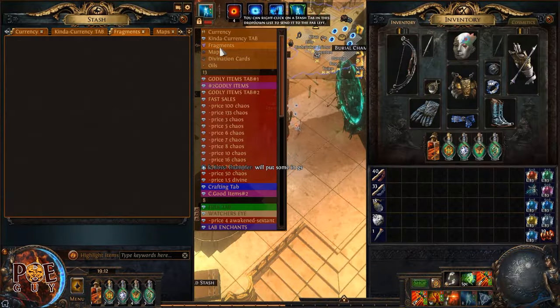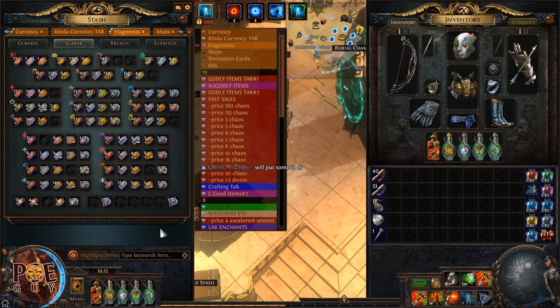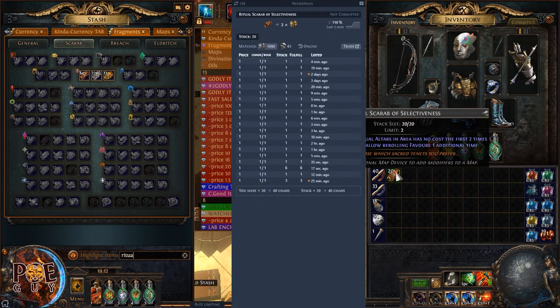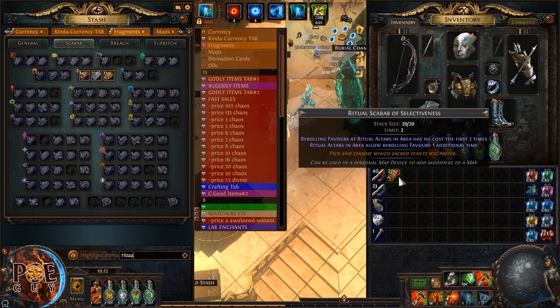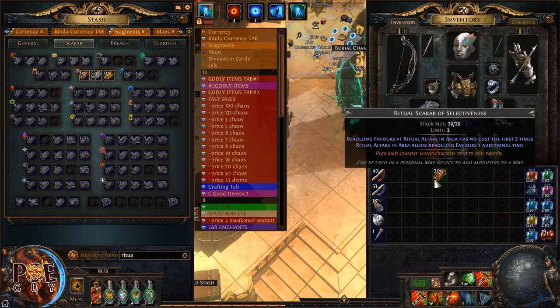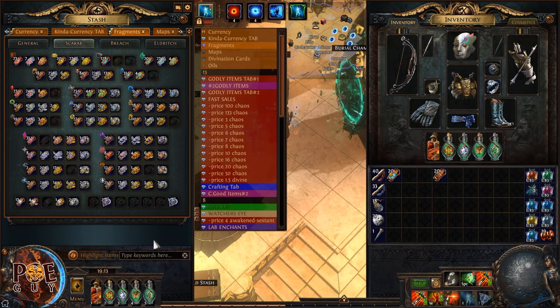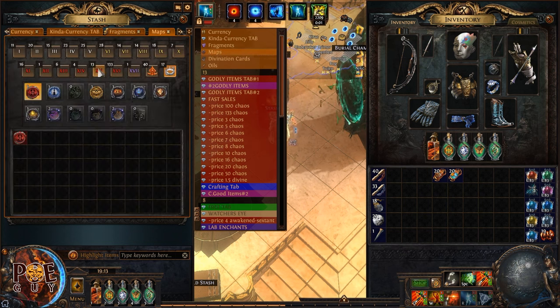Let's talk about the scarabs we use for this strategy. As I explained, we use cheap scarabs. We put the ritual scarab here - just this one first, which is very cheap, one kio, or two if you buy in bulk. This will allow you to reroll one more time - basically we can reroll in ritual now five times for items. We can fish for items five times. And we also have here divination cards scarab. These two are very cheap - up to you for the last one, pick whatever you want. I don't want to pay much because I'm a greedy man.